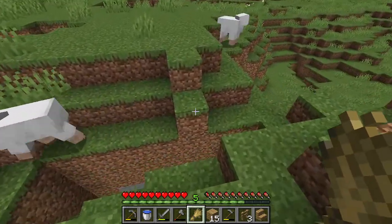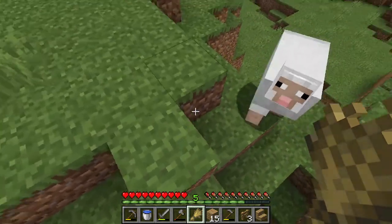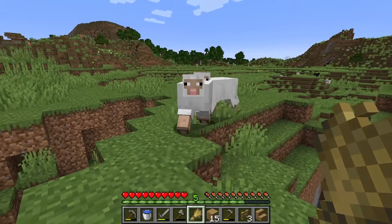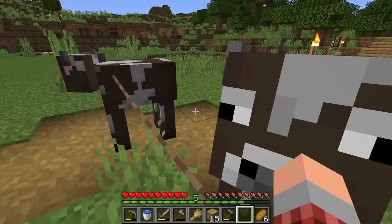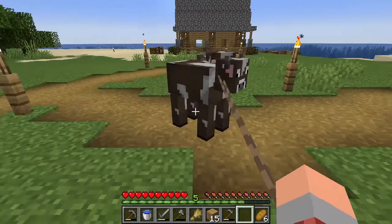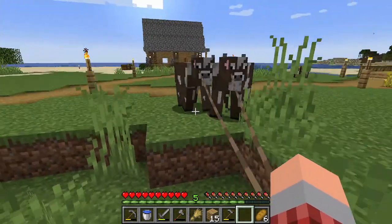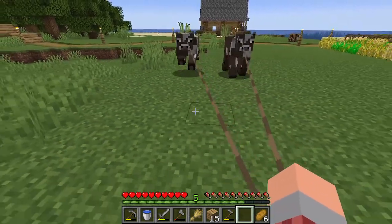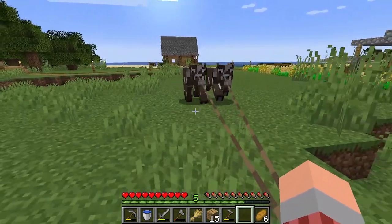We have wheat in our hand and we're going to walk over to the sheep. The sheep are going to follow us — we're just going to lure them all the way back. And also, as you can see here, I grabbed two cows. You can also use leads. Leads are a lot easier than using wheat because you don't have to constantly wait for them to catch up with you — you can just walk at a normal pace and they will follow.